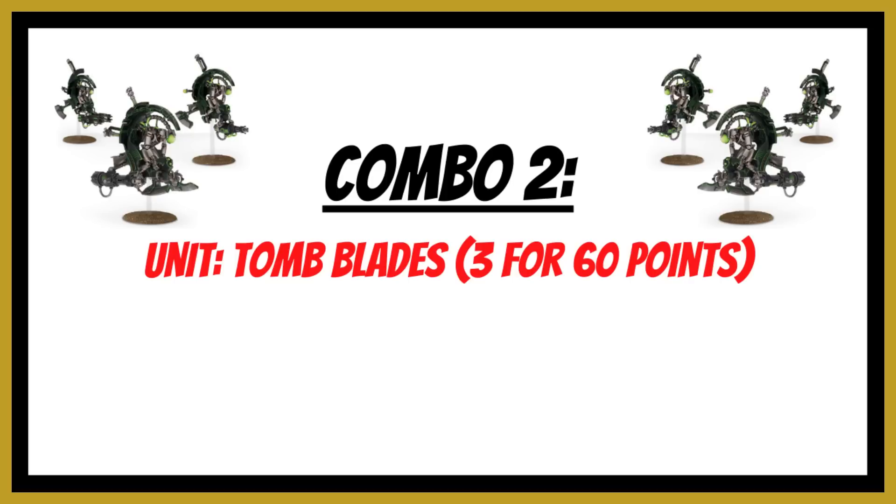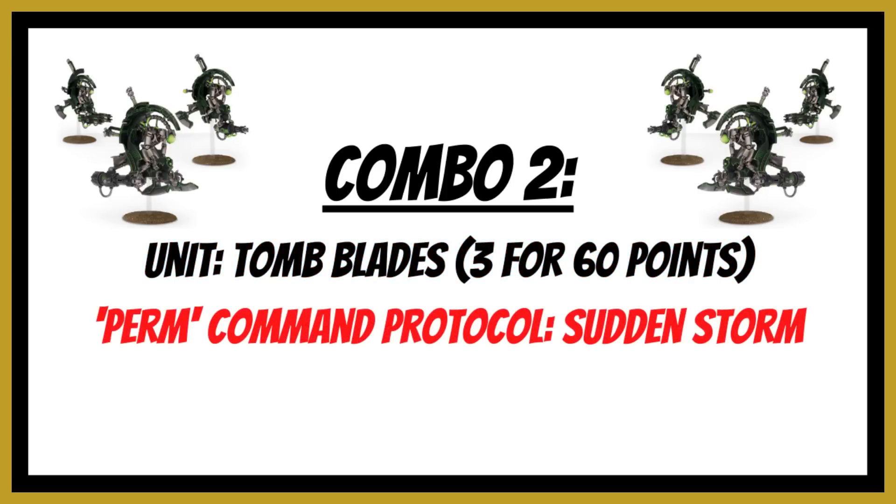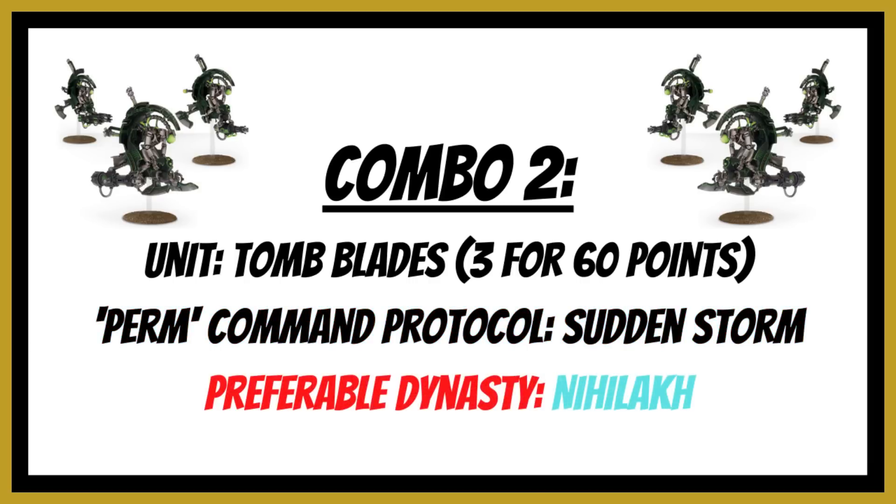Combination number two: get your Tomb Blades, now much cheaper at 20 points per model before upgrades, and take the permanent command protocol of Sudden Storm. Directive two allows a unit to perform an action and still make attacks with ranged weapons without the action failing. A minimum unit of three Tomb Blades costs only 60 points — comparable to Canoptic Scarabs at 45 points for three — but Scarabs can't perform recon in force or teleport homers since they're not infantry or biker units. Tomb Blades can do ancient machinery reads while still firing. Preferably use the Nihilakh dynasty or Eternal Conquerors for objective secured.